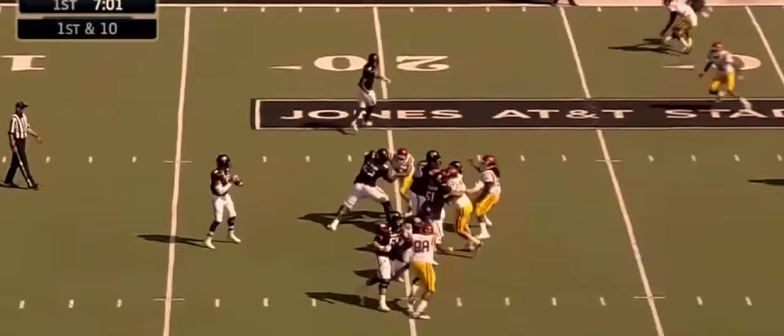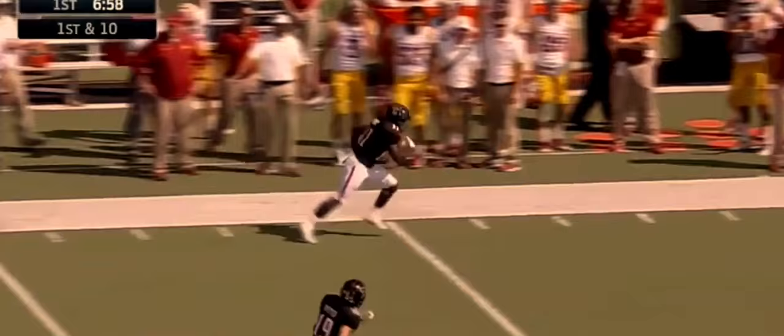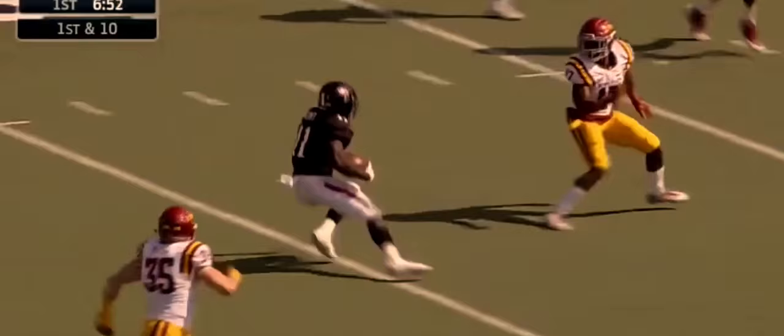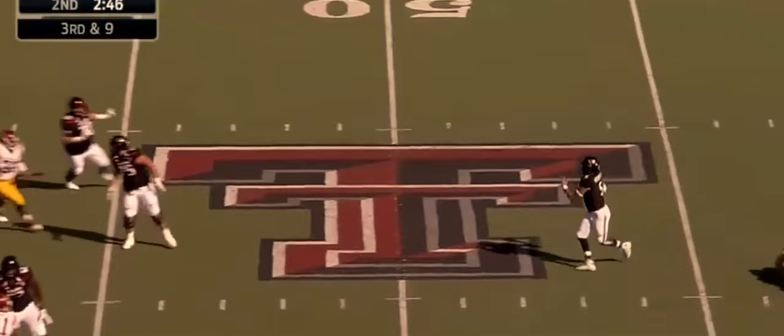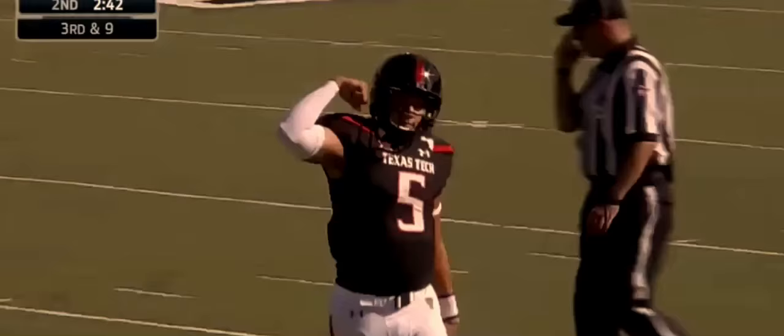Hand off Mahomes! And he's got Grant wide open on the left side! Look out here! A big cut! And look at all the open space, weaving — Jakeem Grant through the Iowa State defense! Touchdown! All the way! Trying to flush him out of the pocket, and Mahomes was able to get away. Now he throws to the goal line! Jakeem Grant! That was special!